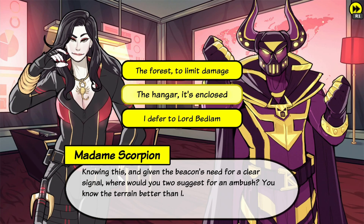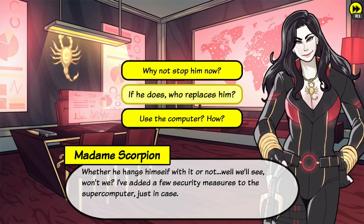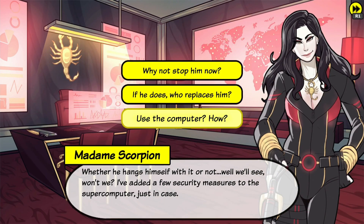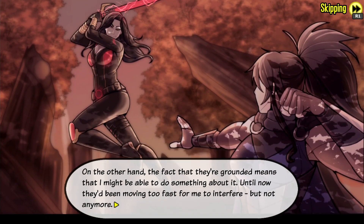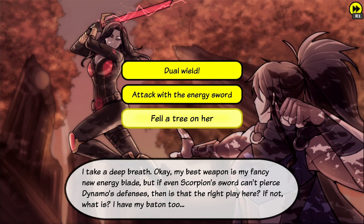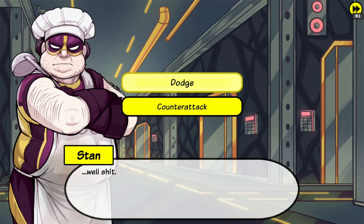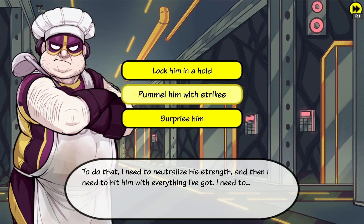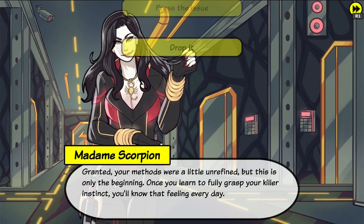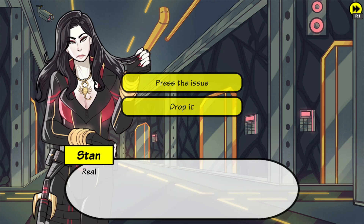Now select dodge — nope. And now pummel him with strikes. Now press the issue — really. Now select the stage. Now try Nova impression. Now attack from the left. Now target the knees. Now select investigate. And now select battery Scorpion.